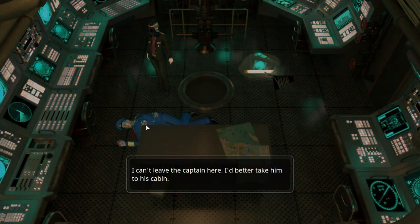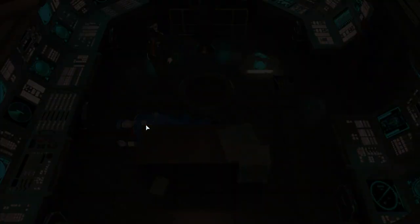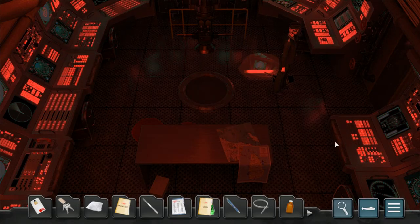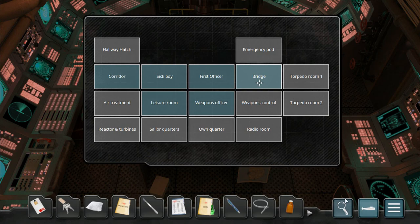I can't leave the captain here. I'd better take him to his cabin. So this is done. I guess we took the captain to his mysterious bed, never to be seen or heard from again. So now that we've healed up the captain and moved him to an undisclosed location that's not on the map, what do we do now?